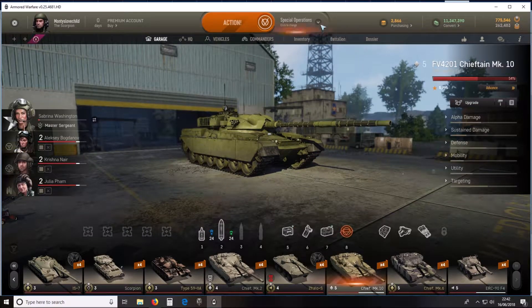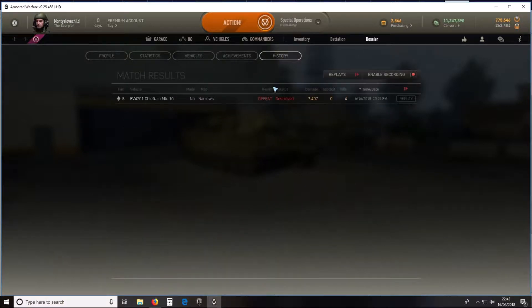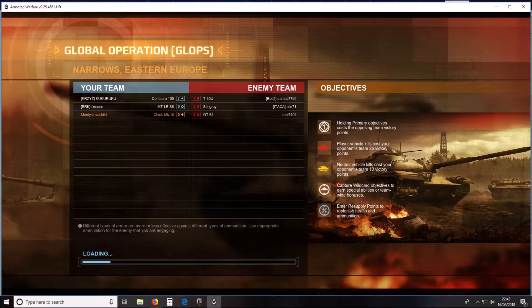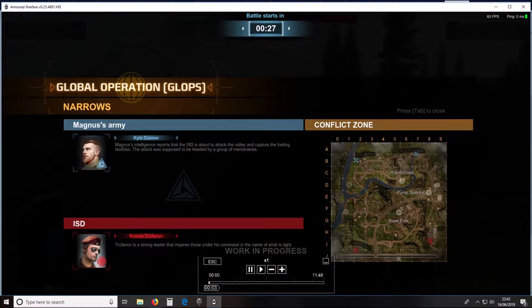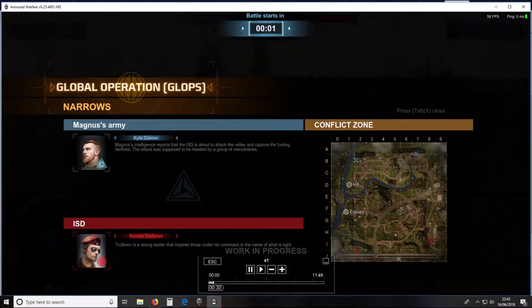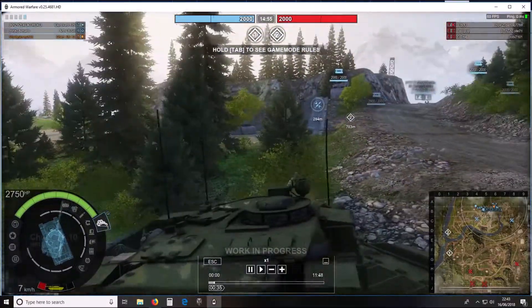We'll have a look at a battle — the first one I'm going to show you is global operations. I played this earlier and it was a loss; we had a bot on our team unfortunately. You can see that the objectives include holding primary objectives to cost the opposing team victory points, killing vehicles, and capturing wildcard objectives which get you airstrikes and things like that. You get a little bit of backstory — Magnus' intelligence reports that the ISD is about to attack the valley.